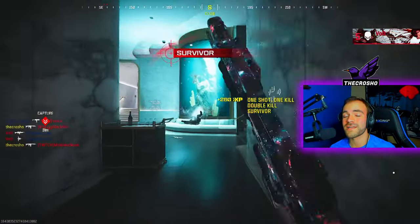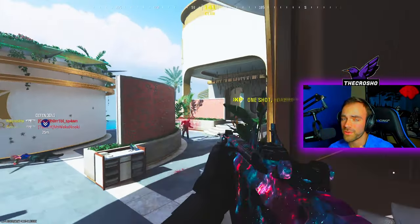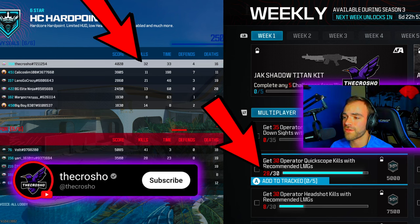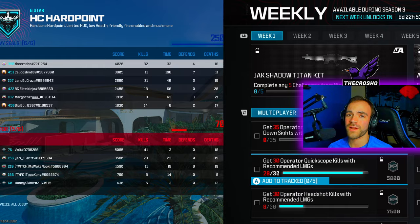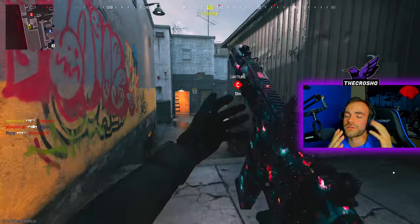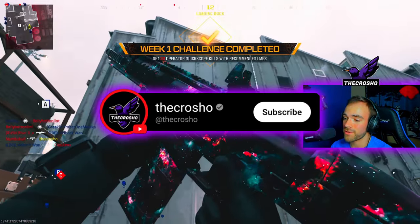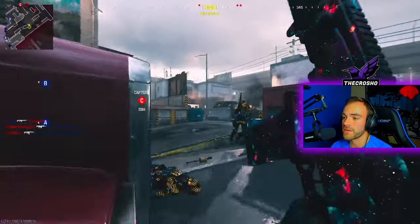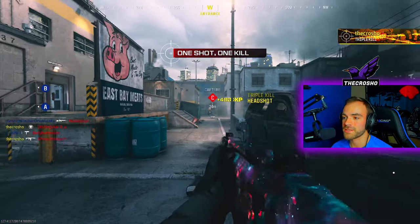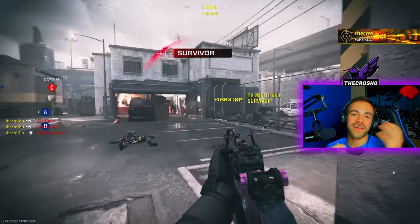Even if you get caught sprinting, the class setup is very good because we put decreased sprint-to-fire attachments on. I got 32 kills that game and 28 of them ended up being quick scope kills. That's why I recommend following what I'm showing you and playing small map mosh pit — you will get this done in one game. One really good clip: I quick scope at close range, then take my time, another quick scope, I miss a little — I'm not perfect — but I get it.